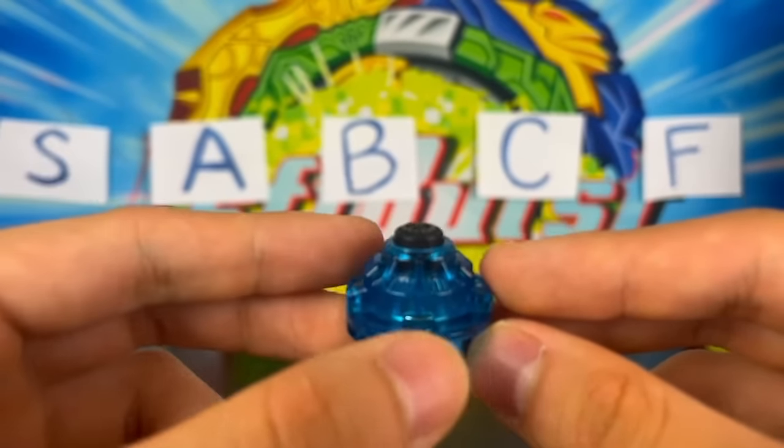Afterwards, we have the Nothing driver, released on Drain Fafner. It's like a bigger Survive tip with a spring gimmick that makes it lose stamina. It's not terrible, but compared to all the other drivers we have in S, A, and even B tier, it doesn't really hold up. We're going to put it in C tier.